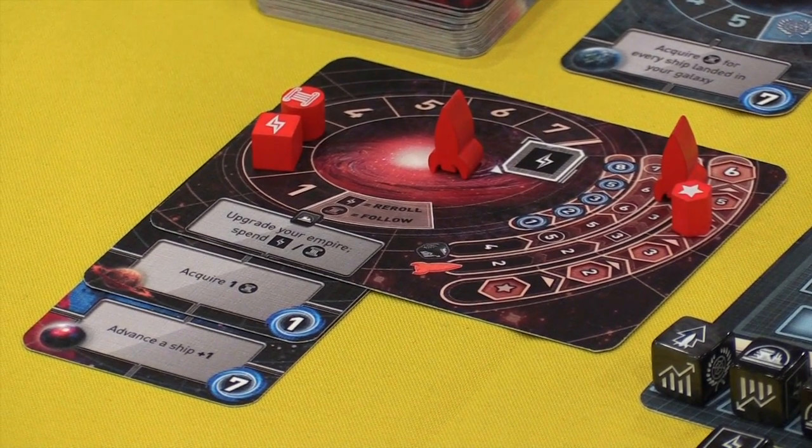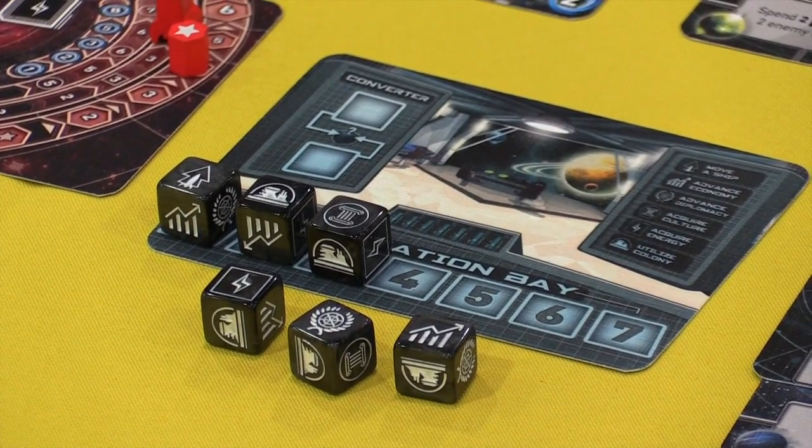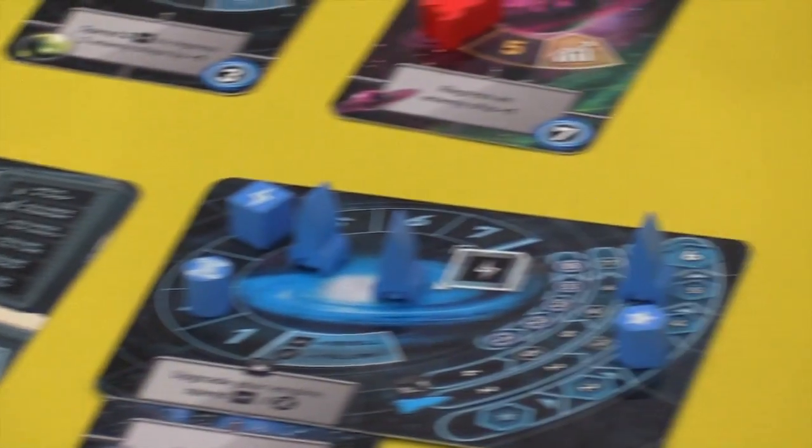You'll have this powerful fleet of ships, you'll be managing resources, and you'll be able to upgrade your galaxy throughout play, which will give you access to more ships that you can send out to the planets. Players also have secret missions they're going to be trying to accomplish throughout the game that other players don't know about. It's all driven by a dice comboing mechanic, and you'll see these beautiful laser-etched dice with a nice galactic swirl inside.